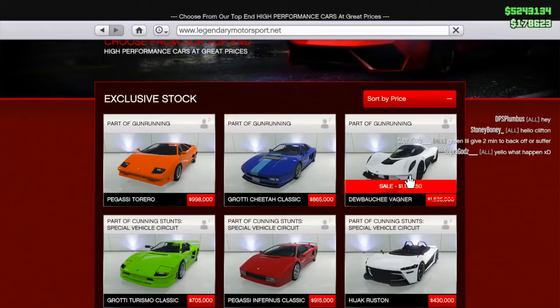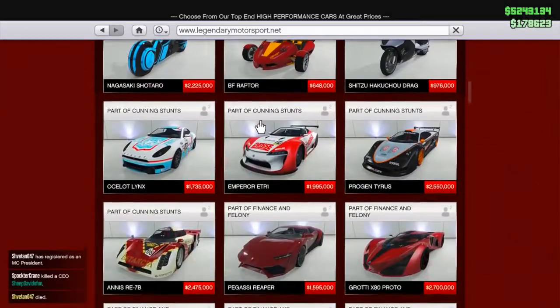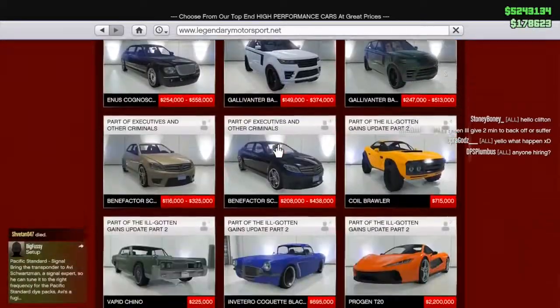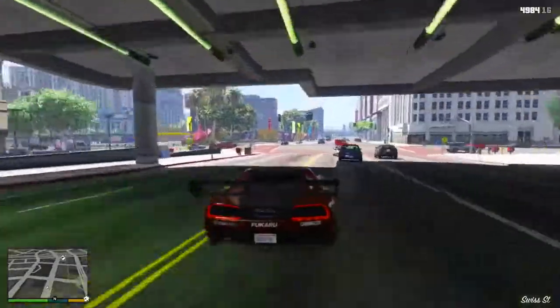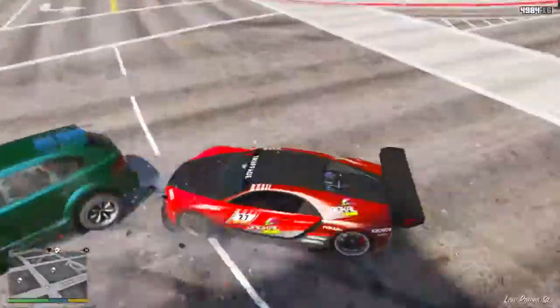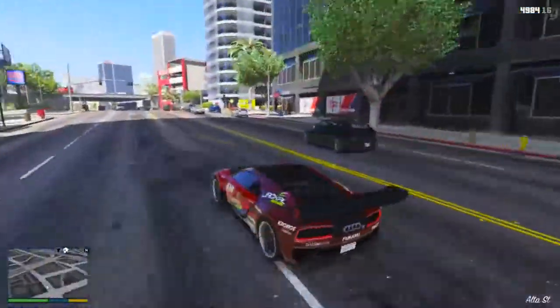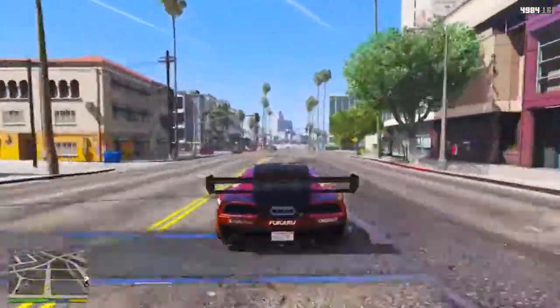Moving on to vehicle number five — you're going to want at least one top-tier supercar. About seven out of every ten races you see are with a supercar class. I'm not here to tell you which one to get since there are personal preferences, but you're going to need one in the top five. The new Wagner — which is also on sale — the Nero Custom, any of those would suffice perfectly. You might be really comfortable with the T20 and uncomfortable with the Nero Custom, so I can't say get one over the other. At the end of the day, seven out of ten races are with supercar class.